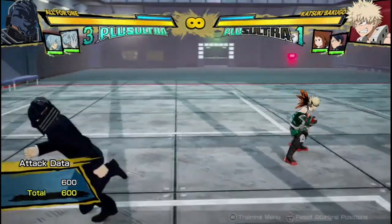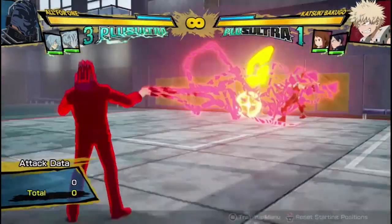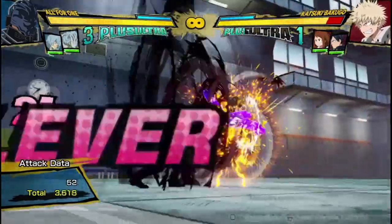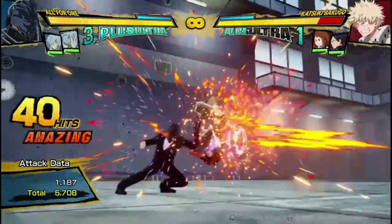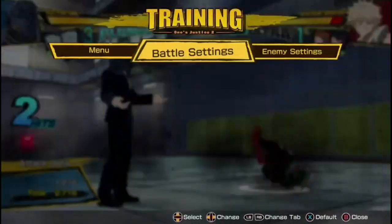The only real main change with All For One is they increased the tracking on his held quirk yet again. Now it's got pretty crazy tracking for an unblockable that reaches half the screen. There were some other changes like to his yellow attacks — they have slightly longer hits on them.